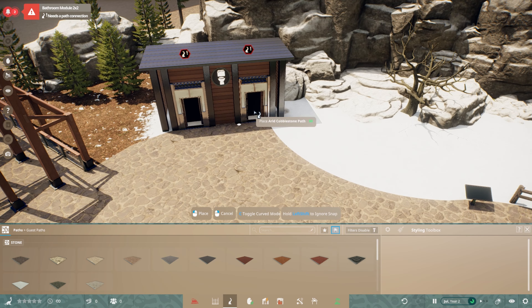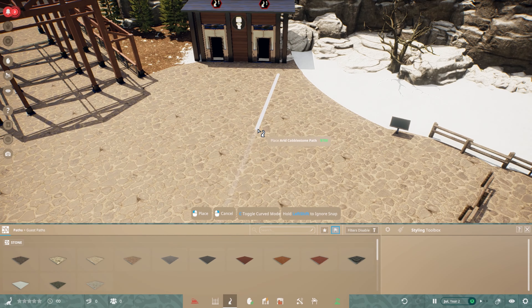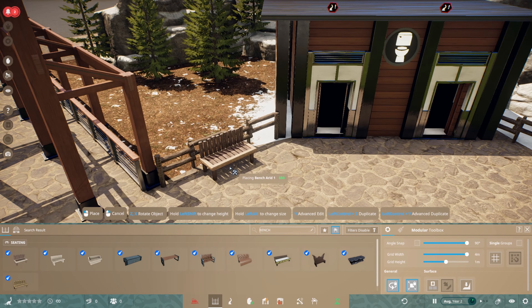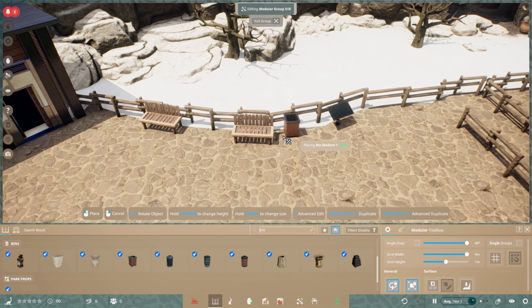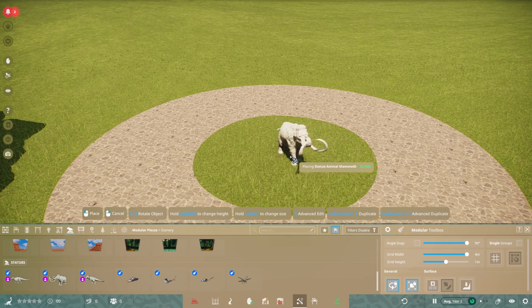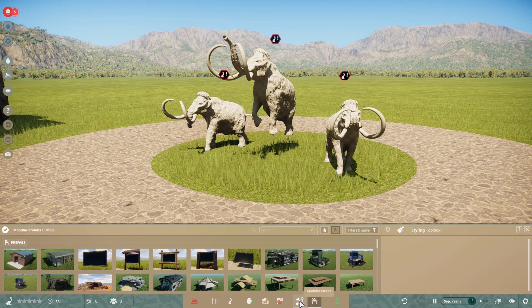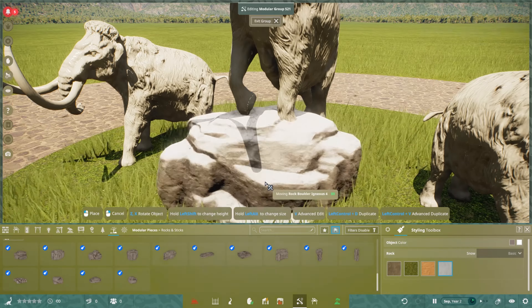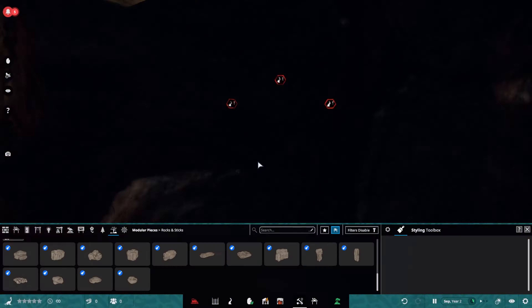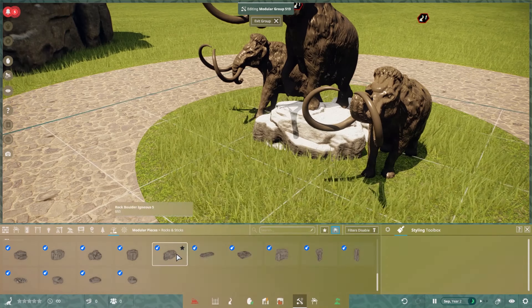Here we're going to put in some toilets, because if you're queuing and you need to go, you don't want to have to wait until you get into the park. So we're putting some toilets in, plus some benches if you're waiting for someone, and some bins. Do you know what - I've just thought I should really put in some vending machines just in case anyone's hungry while they're waiting. I might have to add them next time.